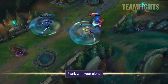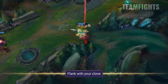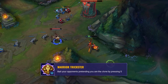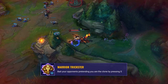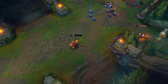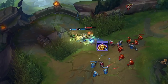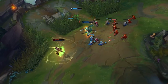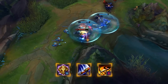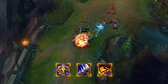Wukong is also very good at flanking and getting behind teams with his clone, so use this to jump through walls and stealth up to unsuspecting enemies. You can bait opponents into thinking you've used your clone by pressing S and standing still, then when they've figured it out use your real clone to get away. Utilize brushes, the fog of war, and walls to confuse and juke opponents with your W — this is an easy way to catch enemies out or escape safely. Don't forget that your clone mimics your Q and ultimate, meaning you can knock up enemies in multiple positions and shred their armor with the extra Crushing Blow.